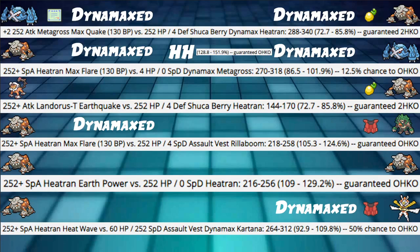Heatran Max Flare into an Assault Vest Rillaboom with 252 HP and 4 Special Defense hitting 105 to 124% — guaranteed OHKO against that monkey. Awesome stuff, that is a good calc to have.